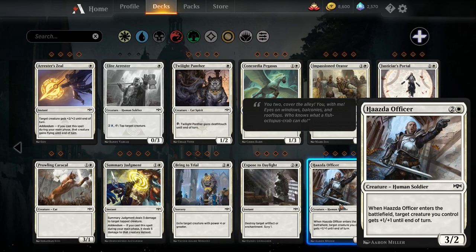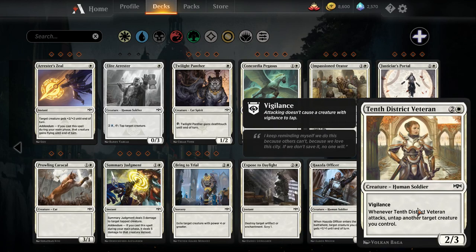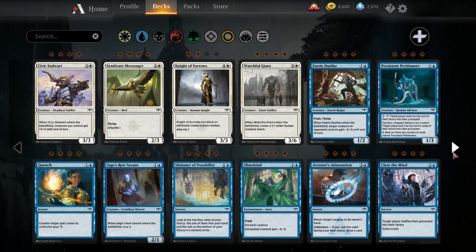Haazda Officer — three mana three-two. When it enters the battlefield, target creature you control gets plus one plus one until end of turn. Not the greatest rate for not the greatest body; I don't think this sees play. 10th District Veteran — three mana two-three vigilance. When it attacks, untap another target creature you control. You'd have to have a bunch of creatures with tap abilities to want to play this over other three-drops. If you're playing this alongside Spear Spewer, maybe, but I'd be skeptical if it sees play.